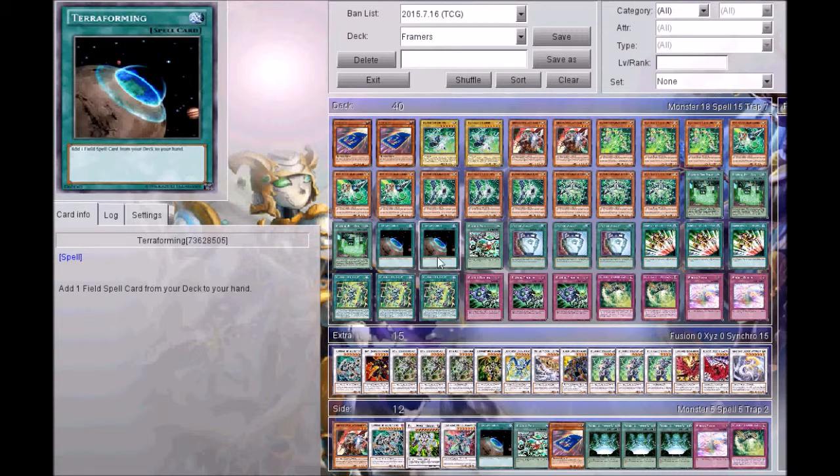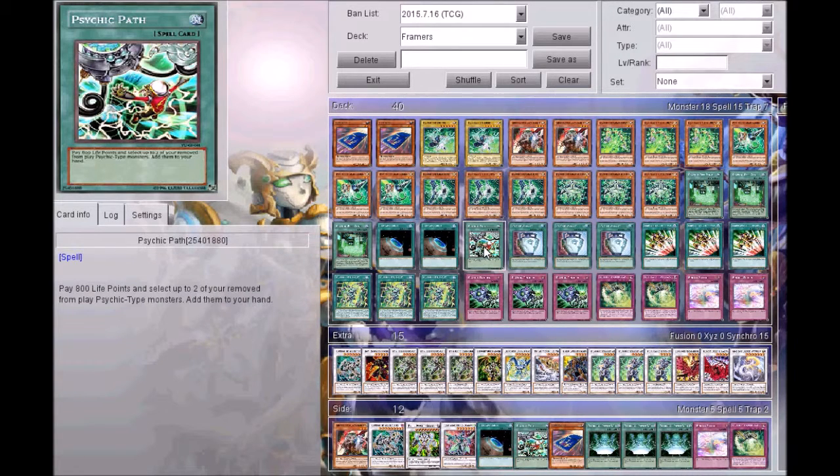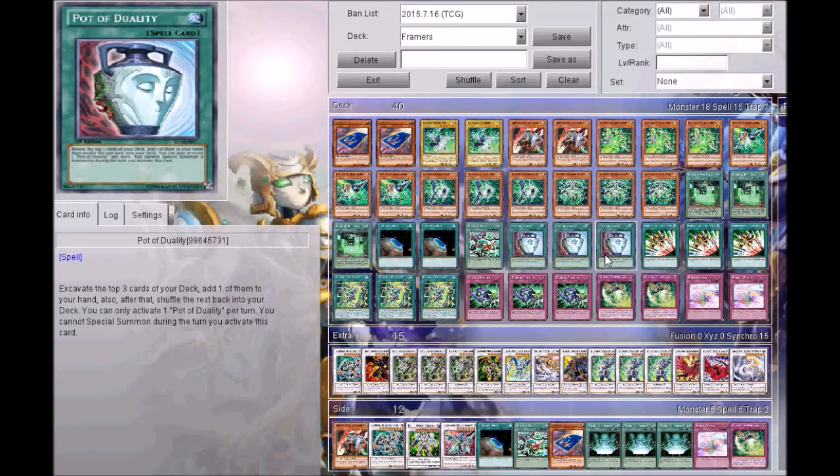Side Frame Circuit is at three, of course. I play one Psychic Path — I'm testing this out because I play different things that get them banished, and of course they banish themselves if I don't have the Field Spell and I want to negate something. So this just helps me not go to minus. I thought about playing more, but one's working out fine. Three Duality — digging for the Field Spell first turn is imperative, so three Duality for now.